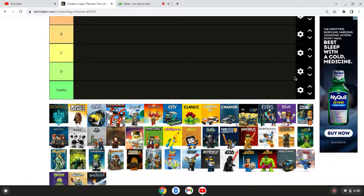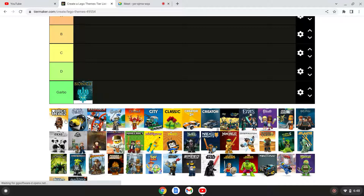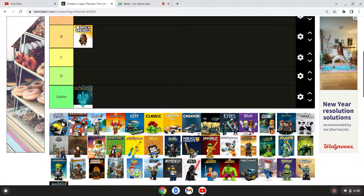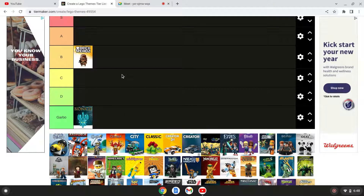Bionicle — put that in trash, garbage. Yeah, okay. Next up, Brick Heads. Brick Heads — it's pretty good, B tier. Yeah, B tier. Okay.